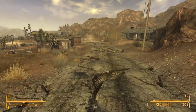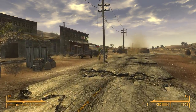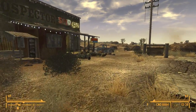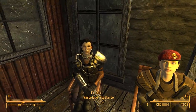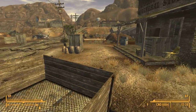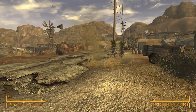Next one I added is called New Vegas Bounties. You might have noticed all those Wasteland Rebel people out front of the saloon — this is part of that. Basically, characters randomly throughout the game will be like, 'I need you to hunt this guy down,' and it adds a whole different element to the game. It's also a good way to make caps, plus the immersion factor — you can imagine people have business to settle in the wasteland.